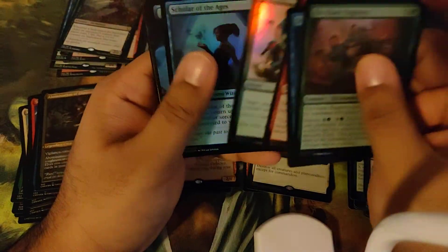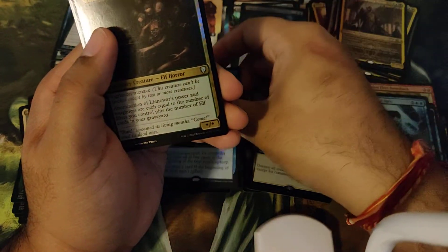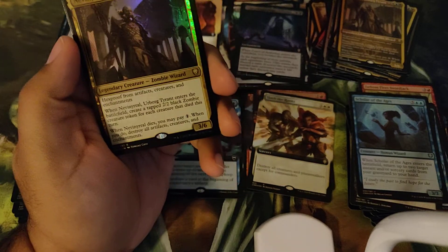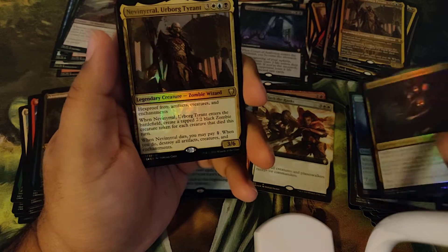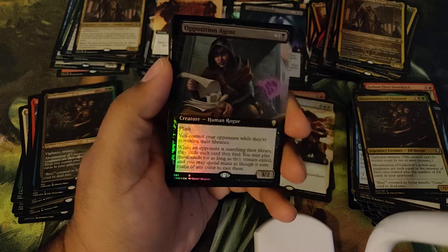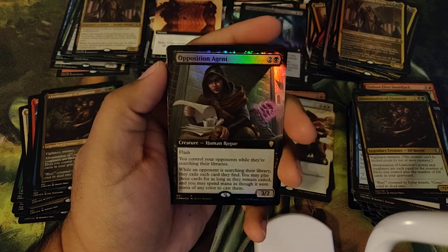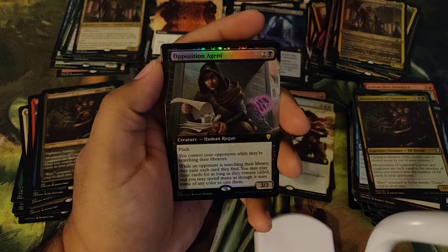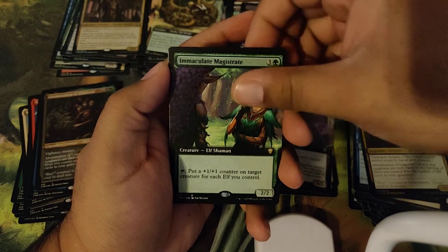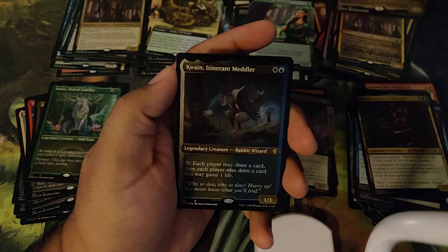We have a Foil Extended Art Arcane Denial. We got Abomination of Land of War. And we have a Foil Rare — oh, nice. Not the Foil Mythic we were looking for, but definitely a very valuable card: the Foil Extended Art Opposition Agent. So I am not at all angry to pull this one — I will take it. We get our Coiling Oracle and an Immaculate Magistrate. And our last etched foils: we have Anara, we have Marath Wilder which is another one I have not pulled, and Quain.